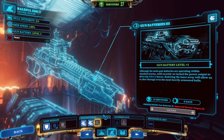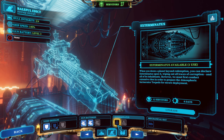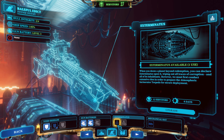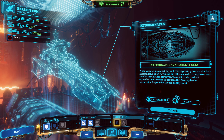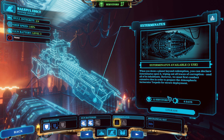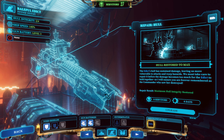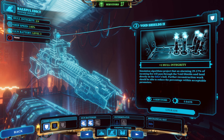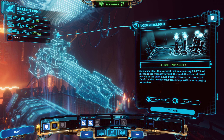Although the main gun batteries are operating within standard norms, until recently we lacked the power output to drive the edict's lances. Restoring the lance array will allow us to slice through even the most heavily armoured hulls. There's also Exterminatus — that would be a good idea considering some of the places are getting beyond use. We only have one use of this, though. We're still at 2 out of 4 integrity, which means we could repair it. But I think I'd rather get the void shields up. Simulation algorithms project that an alarming 29.17% of incoming fire will pass through the void shields and land directly on the edict's hull.